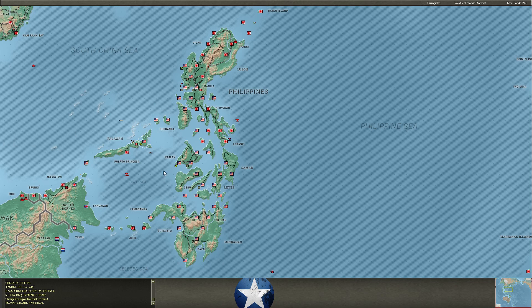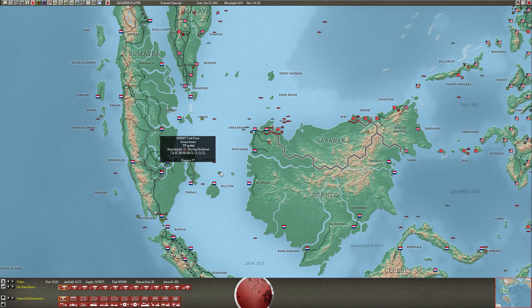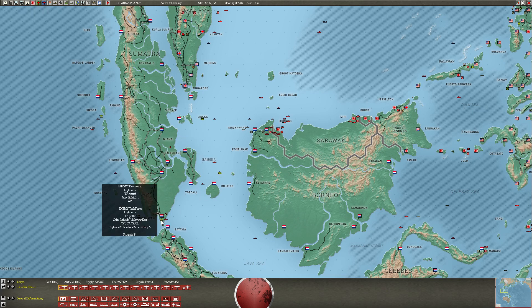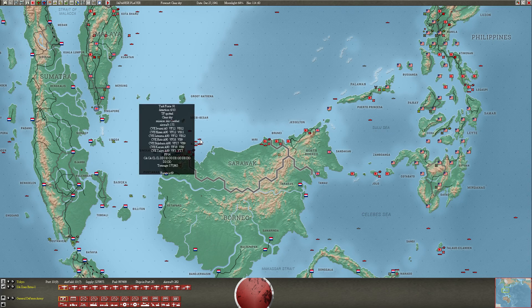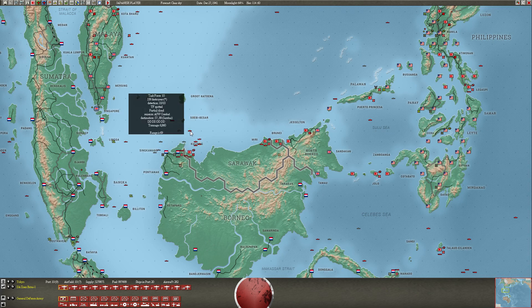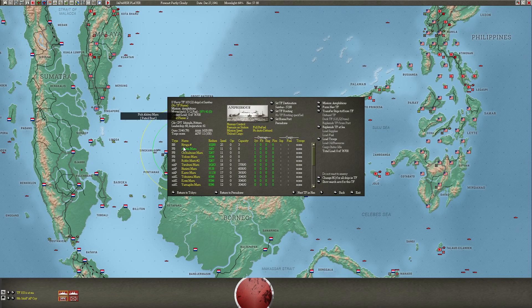You guys did not get the fireworks I promised — I apologize. Let's take a look at where these forces are. It doesn't look like carriers, but it does look like a pretty strong surface task force here. The carriers are still down here — they didn't make the trip up. But this could get ugly for me. I do have some decent surface task forces here and more that I can break off.